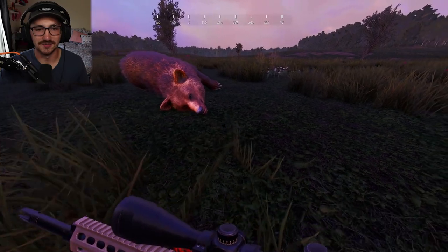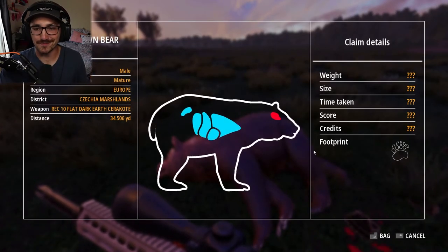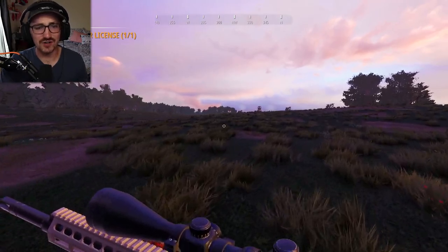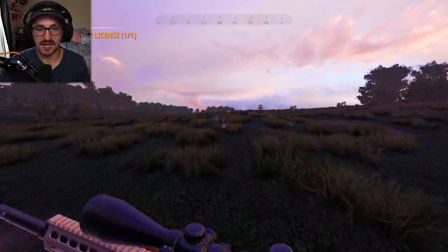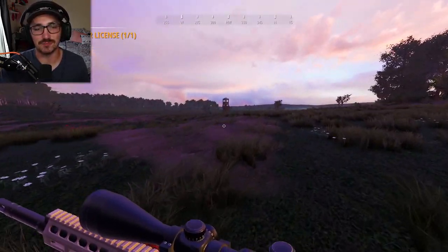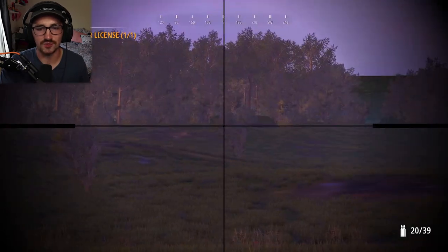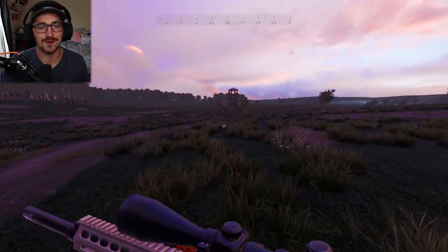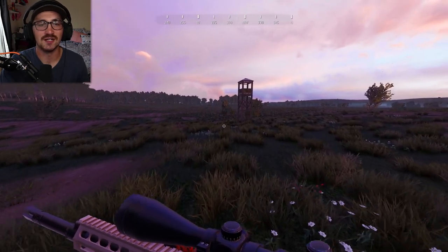Our first brown bear is down. A mature brown bear with a brain shot — not a bad way to start things. We've actually traveled and covered a lot of ground, and I haven't even heard a wolf howl or anything. I still love the AR reload animations. That completes our brown bear license. We came around the backside of this little island of trees and spotted him pretty far out coming right toward us. I gave out a few calls, but he became aggroed when he got within range. He came right in, and we put a beautiful shot on him.